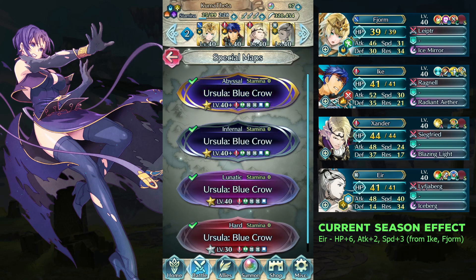Year needs 2 extra res. You can either give Ike Spur Res 1, or give Year Attack Res Bond 1.